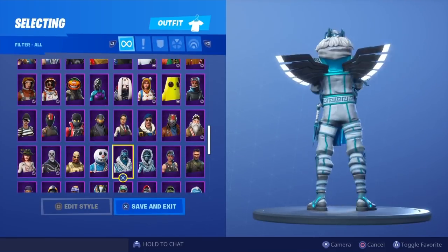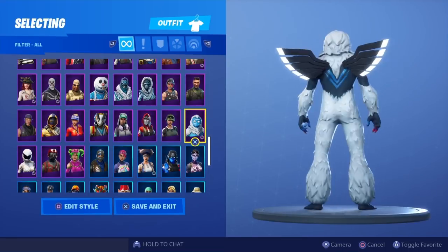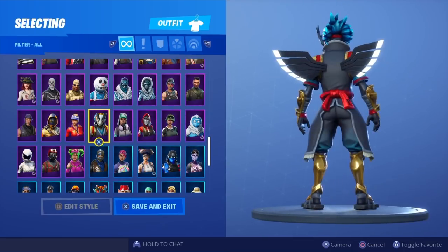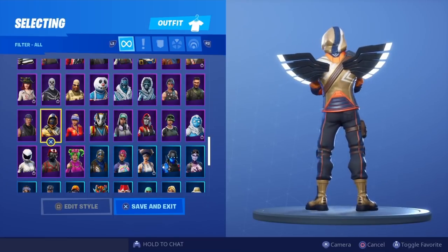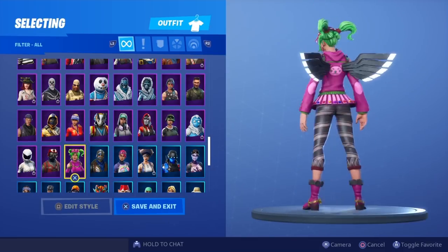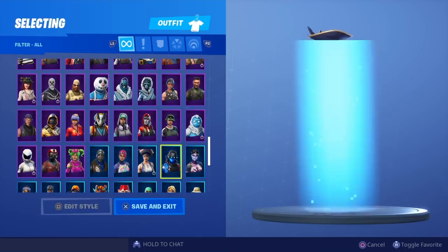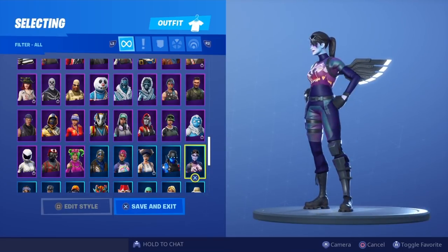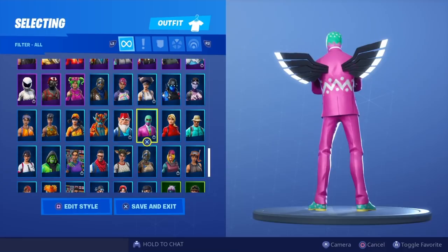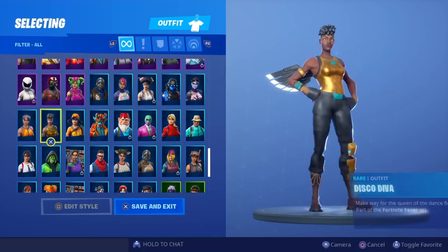Slurpy Soldier, Snow Foot, Snow Strike, Sparkle Specialist, Squad Leader, Trogg, Trailblazer, The Ace, Technique, Taro, Sunstrider, Summit Striker, Sub Commander, White Out, Wingman, Zoe, Blue Squire, Bright Bomber, Buccaneer, Carbon Commando, Dark Bomber, Marina, Laguna, Hopper, Grumbles, Firewalker, Fastball, Disco Diva.